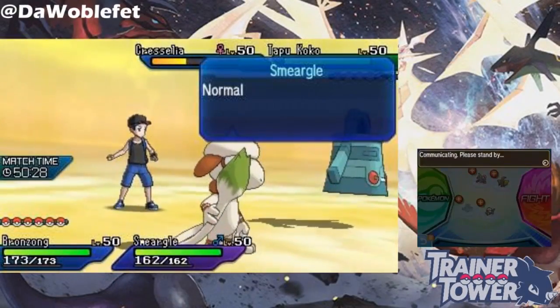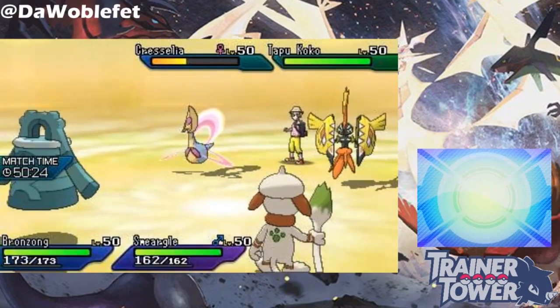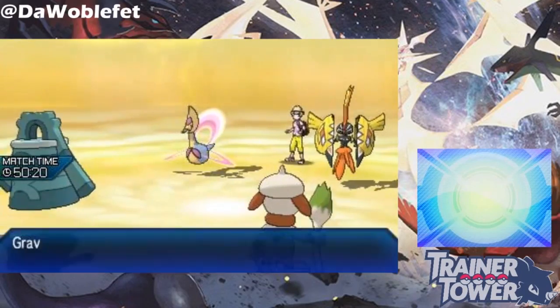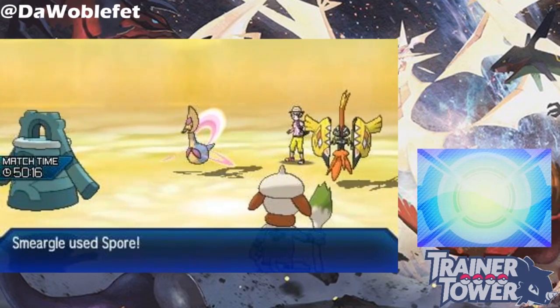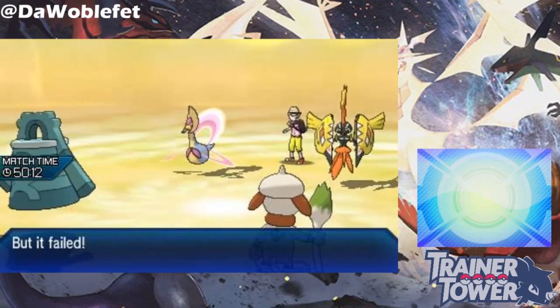Being grounded also means that all Pokemon on the field will be affected by terrains. For example, a Cresselia using Gravity in Electric Terrain will cause Electric Terrain to block Smeargle's Spore. Even though Cresselia has Levitate, Gravity ignores this and helps out Cresselia, letting it be immune to sleep.